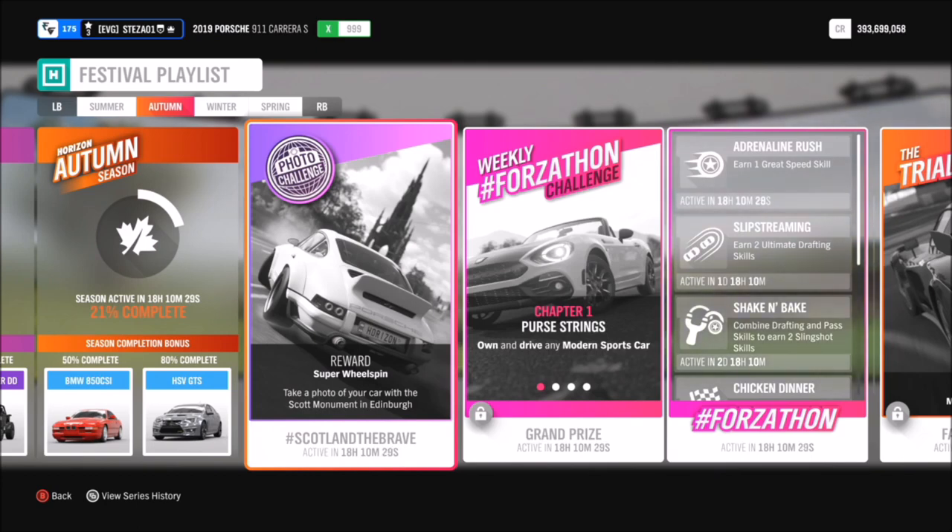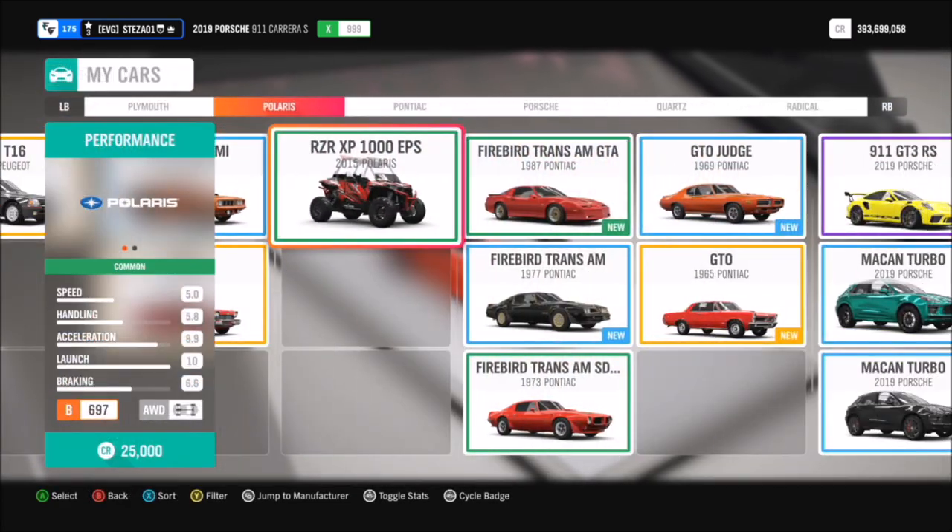This time around it wants you to take a photo of your car — and that can be any car of your choice — with the Scott Monument in Edinburgh. So like I said, this is a really nice and simple one and you can pick whichever car you want. So without further ado, let's go and hop in and pick out a car to complete this challenge with.